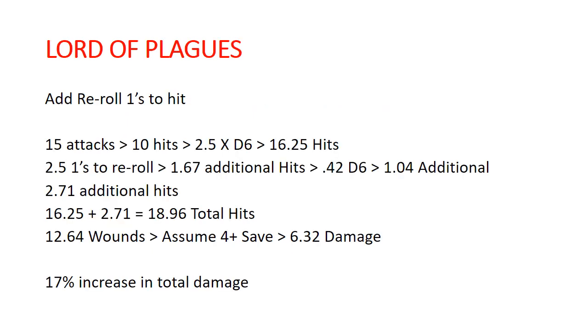The Lord of Plagues adds re-roll ones to hit. It's important that they're buffing the hit rolls because that's what gives you those d6 hit chances. The long and short of it is this does what any re-roll ones to hit does — it increases your overall hits by about 17% and your overall damage by about 17%. But it's important to note that that's also increasing your odds of getting those additional d6 hits in there. So on average, you go from a little better than five damage against a four-up save to a little better than six — squeaking out about one more damage per five Blight Kings just with the Lord of Plagues.